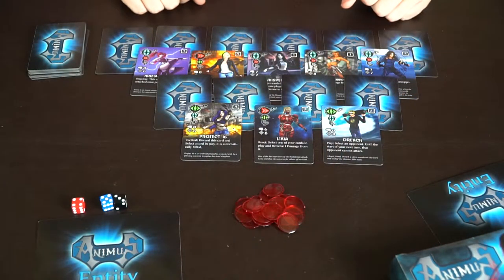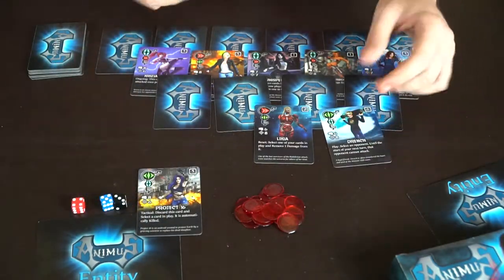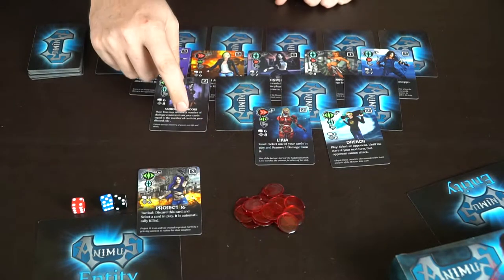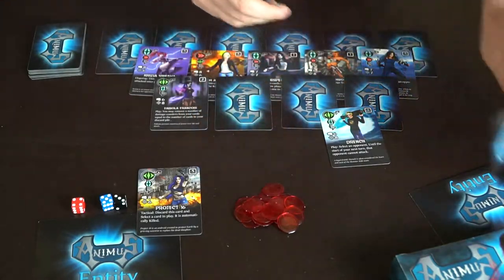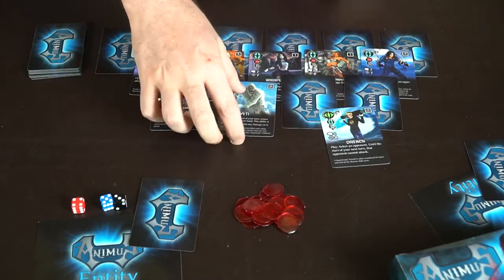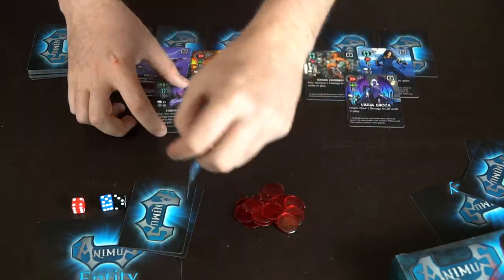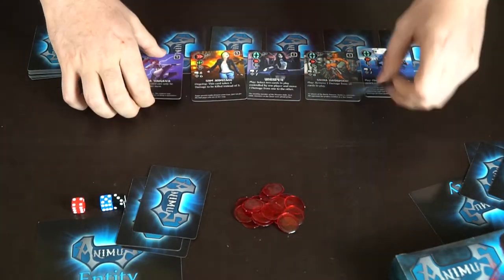Then the draft begins. One player picks a card, then the next player picks one. As you pick cards, the empty slots get flipped over, revealing cards underneath. So if this slot has no card covering it, it gets flipped, meaning a player can now choose from those newly revealed cards. This continues back and forth until all the cards have been picked up by one player or another.